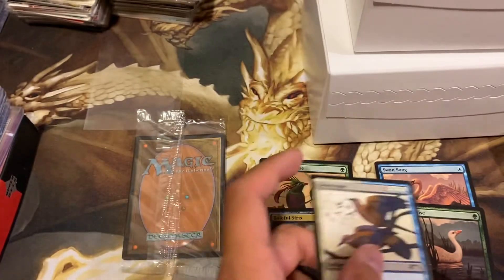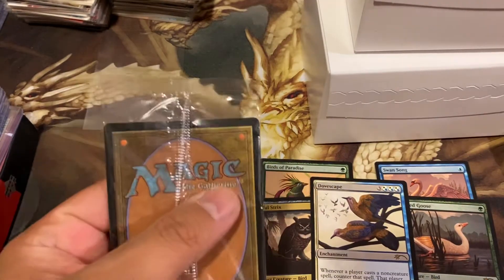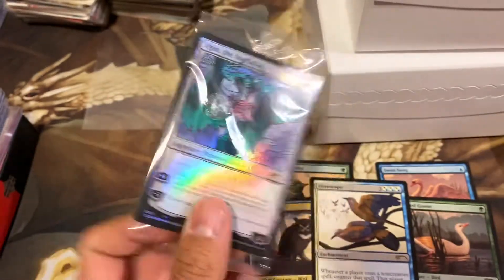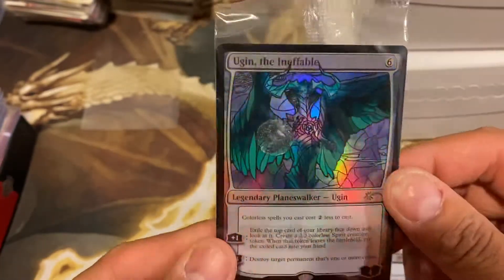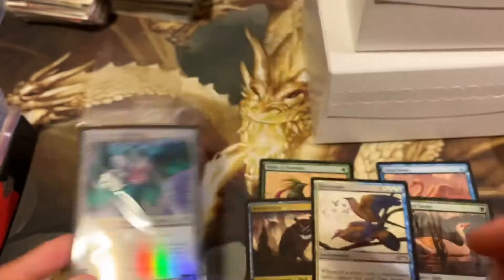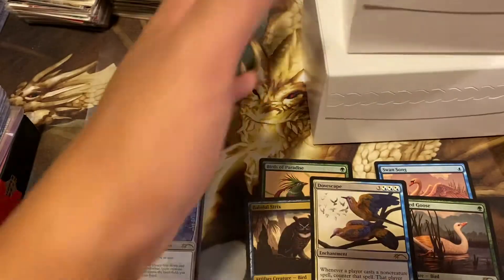Interesting. Let's see - is there a birds planeswalker? I don't think so, so this has to be random. Oh, Garruk the Ineffable again - that's a pretty sweet one. Looks like he's holding a rose there. Pretty sweet. All right, next box up - we have Full Sleeves, the Tattoo Pack.